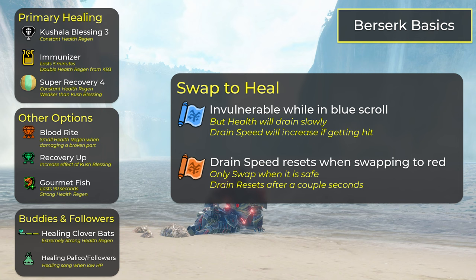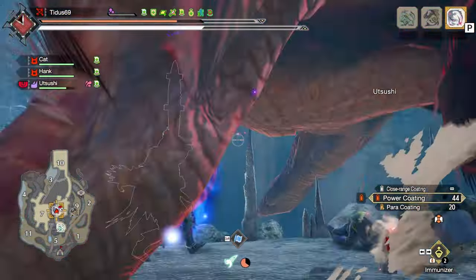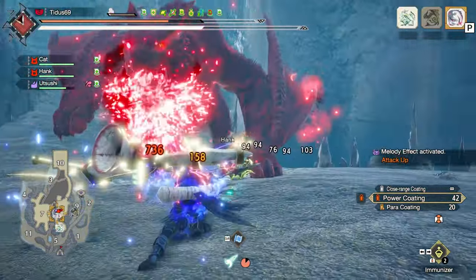Let's quickly summarize the basics of playing Berserk. You want to be most of the time in the blue scroll because that's when you have your damage buff, infinite stamina, and invulnerability to damage. To stay in the blue scroll as long as possible you must have some drain management. My recommendation is Kushala Blessing 3 along with immunizer, and if possible add Super Recovery 4. If you get hit, your drain speed will increase — swap to the red scroll, heal, and swap back, and the drain speed will reset. That was the basics; the goal was to survive. Now let's talk about how to optimize Berserk.